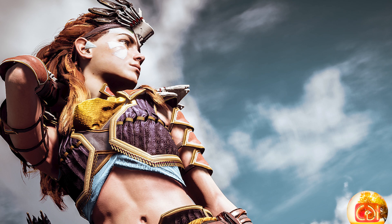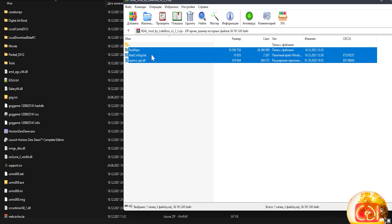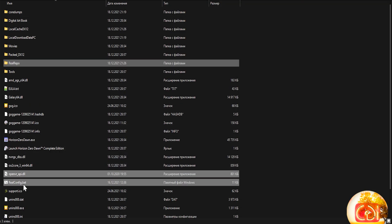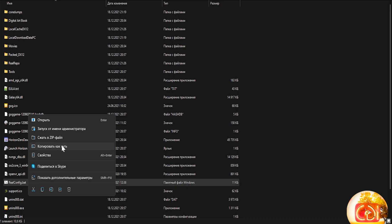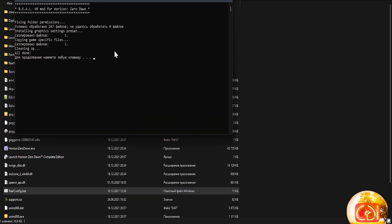Let me show you how to set this up. Before copying the mod, start the game for the first time in normal mode and make sure iMassist is disabled in the settings. Next, exit the game and copy everything from the archive to the folder with the installed game. Then run the real config file as administrator.